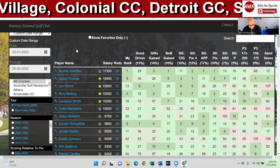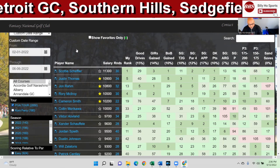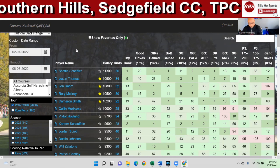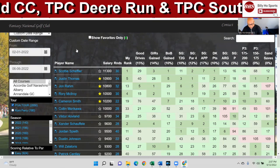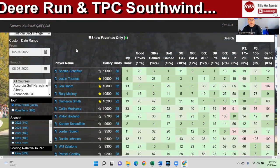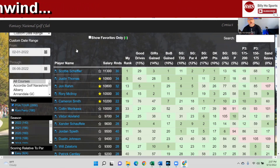Around the green and sand saves — greens gained because the greens are small. I have a course model that I'm going to do, and you'll see it on the ticker. The courses I chose are all courses with under 5,000 square feet on average greens, like Pebble Beach and a few others — you'll see the list.